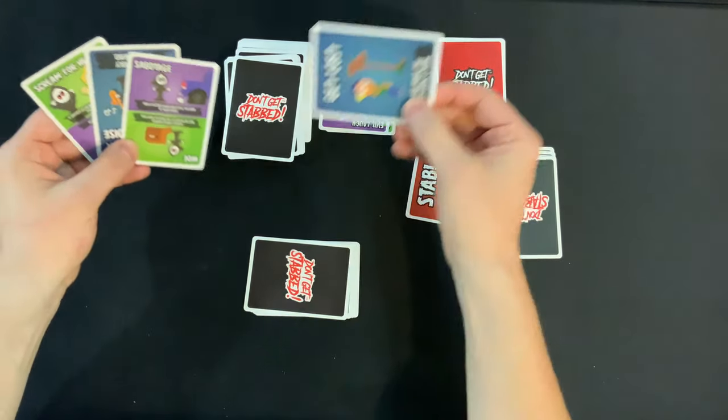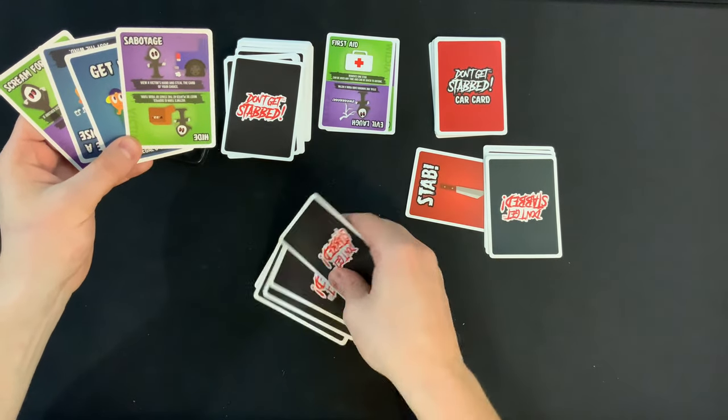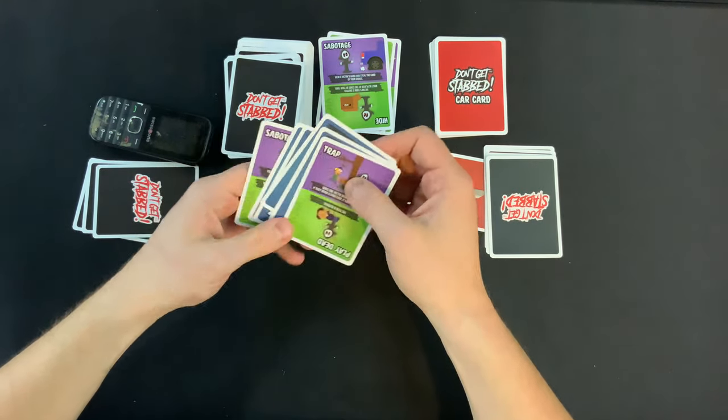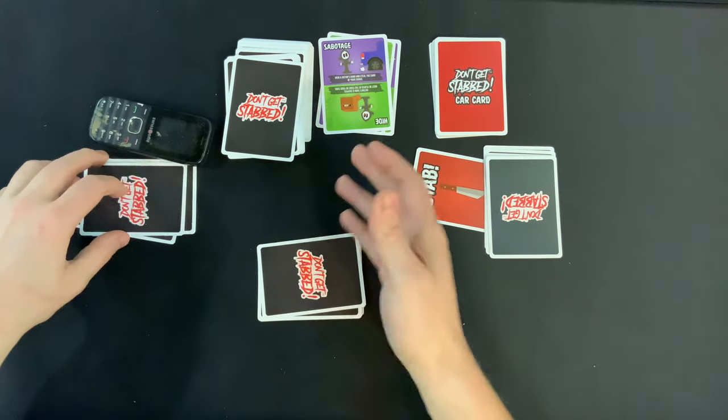Get lost — not what we need. I think the killer sees how big this hand is and says, view a victim's hand and steal the card of your choice — I'm going to take one of your cards. They look at the hand and say, playing dead — no, we're not going to do that. I think they steal that, because they want them to get stabbed.